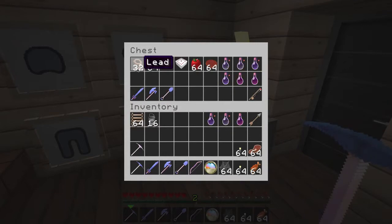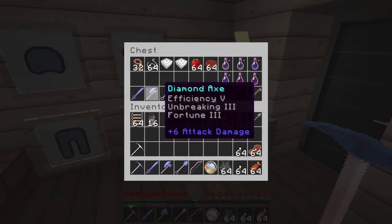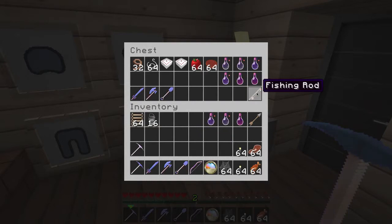I have half a stack of leaves, a stack of string, two cakes, a stack of baffles, a stack of pumpkin pie, some more slowness and poison and strength potions and stuff like that. I have an extra set of tools and a fishing rod. And I have two stacks of torches.